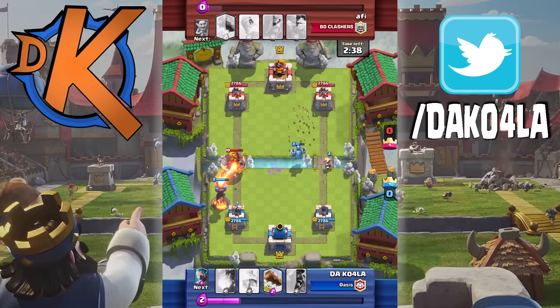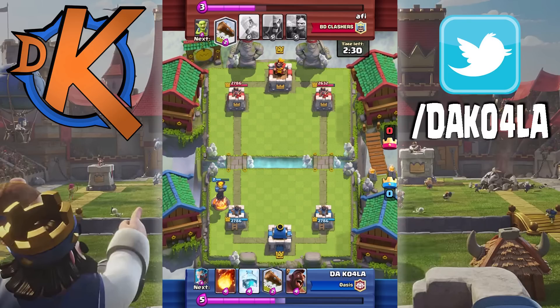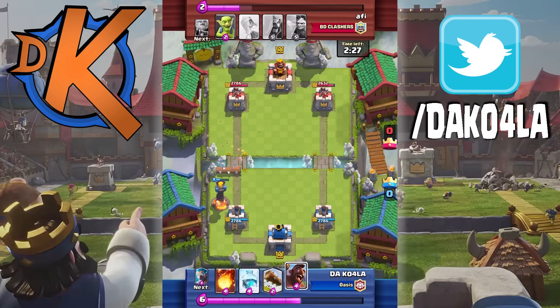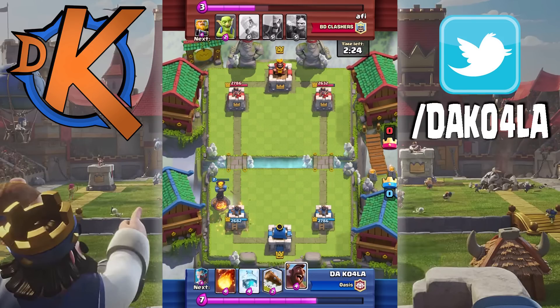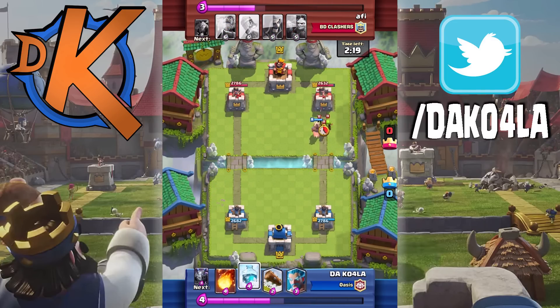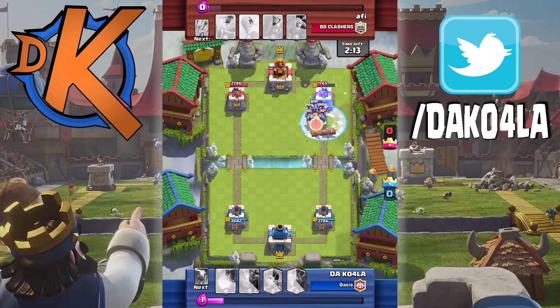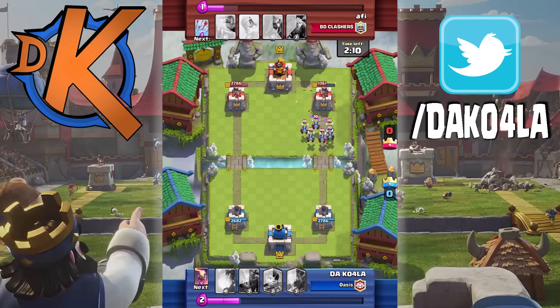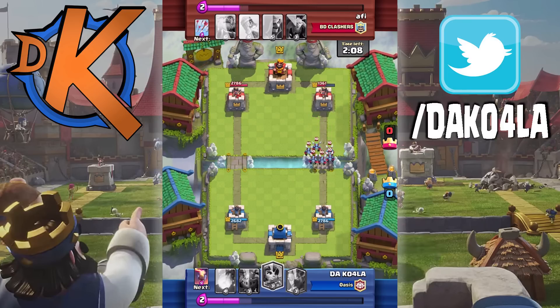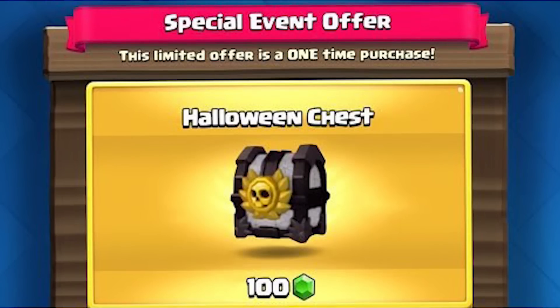It's come to my attention — people have been snapping me this image right here — it is a Halloween chest. Apparently Clash Royale, on or close to Halloween, is supposed to be releasing a Halloween chest. I've seen some people say something about Halloween arenas too. I think they're probably going to release a Halloween theme for all arenas rather than one specific arena. From this image it looks like it's going to cost 100 gems, though I've seen other images where it could cost 500 gems.